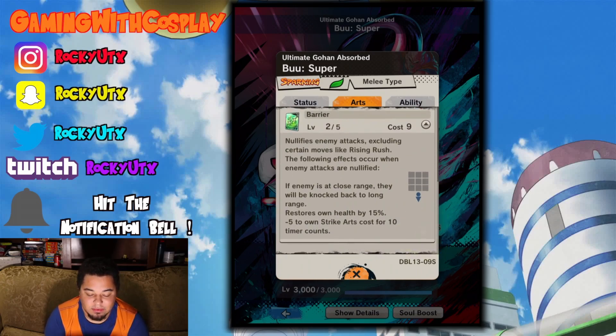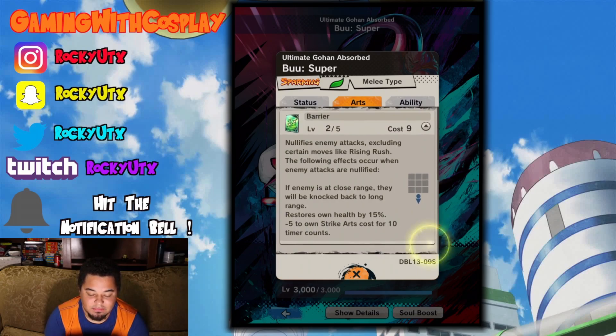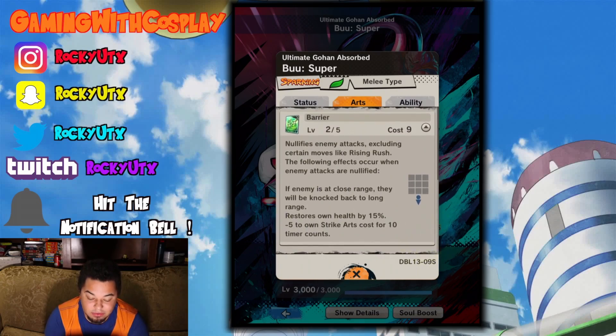We have barrier — nullifies enemy attacks, excluding certain moves like Rising Rush of course. The following effects occur when enemy attacks are nullified: if enemies are at close range, they will be knocked back to long range. Really, really good to create distance to get some keyblasts off.